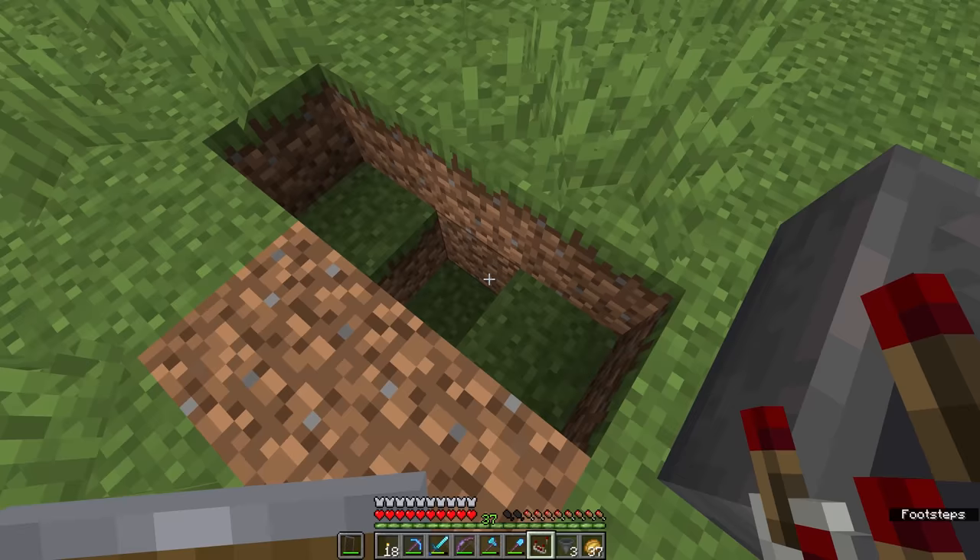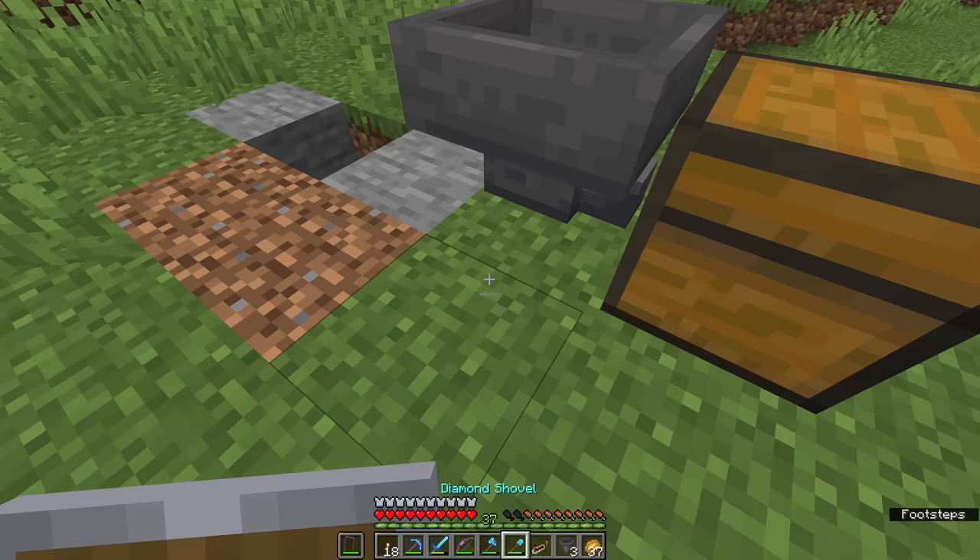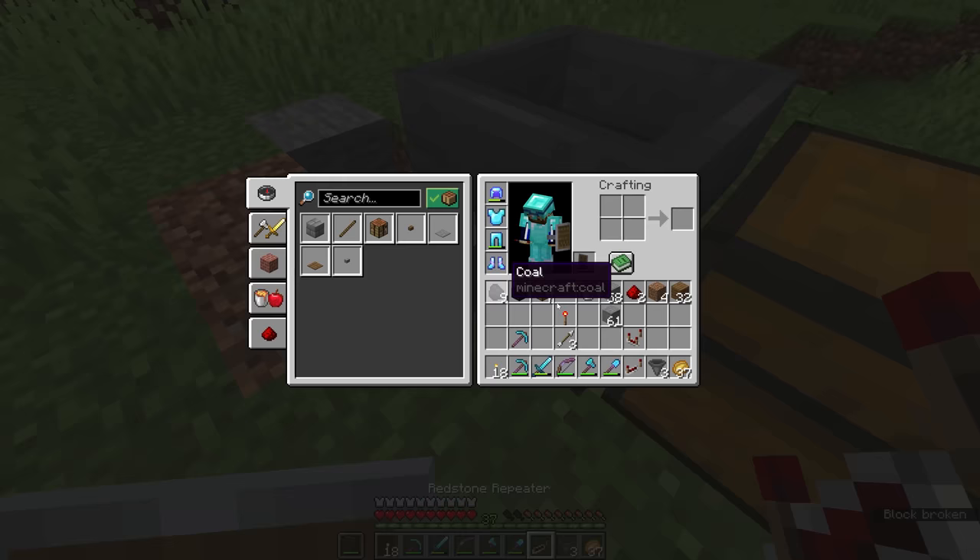Behind this hopper we need to dig a three-block-long hole with one space dug out between these two blocks. That's where we're going to place a bunch of stone just as a temporary building block to run redstone components on. We're going to dig out the space underneath this hopper and place a redstone torch attached to that stone block.